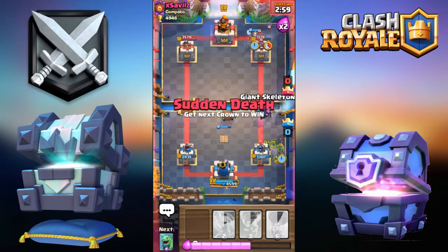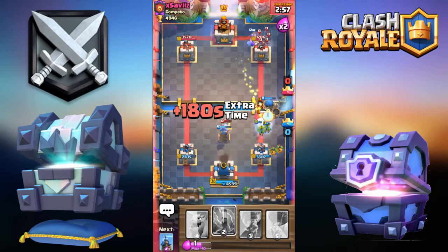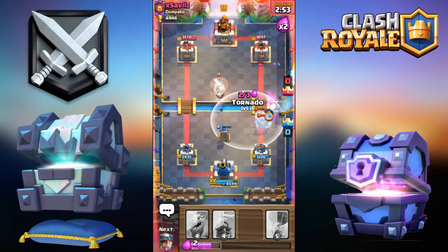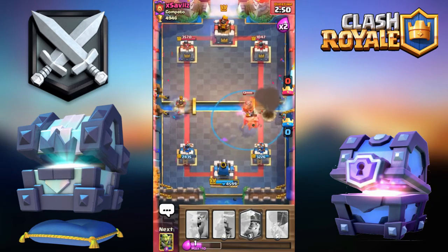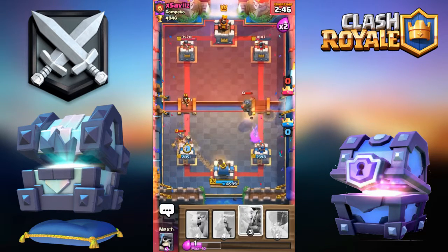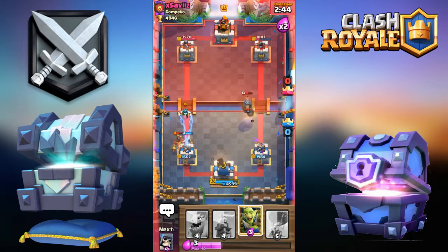Goblin Gang and Giant Skeleton over here. Zap the tower for chip. Oh no — that's not going to be enough time. I have to go the other way — defensive Miner. Oh my god, that's not how it was supposed to go.